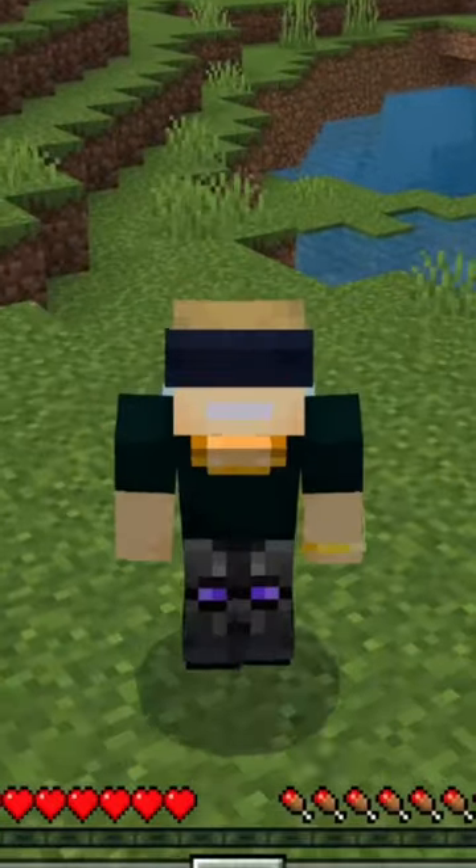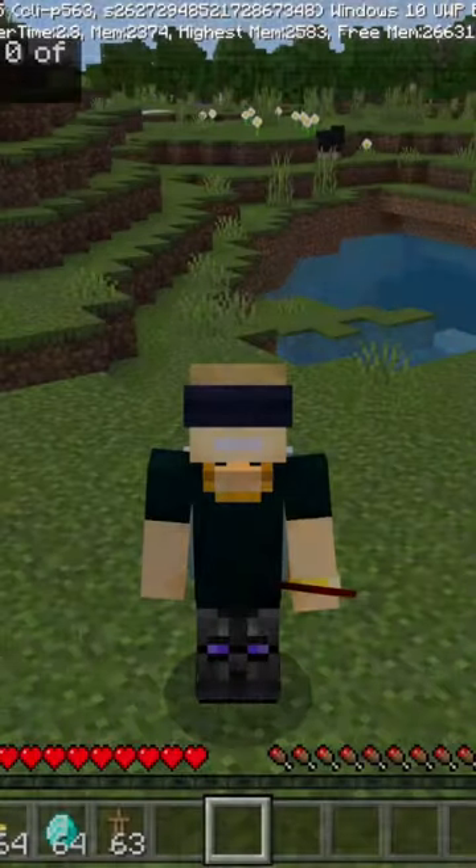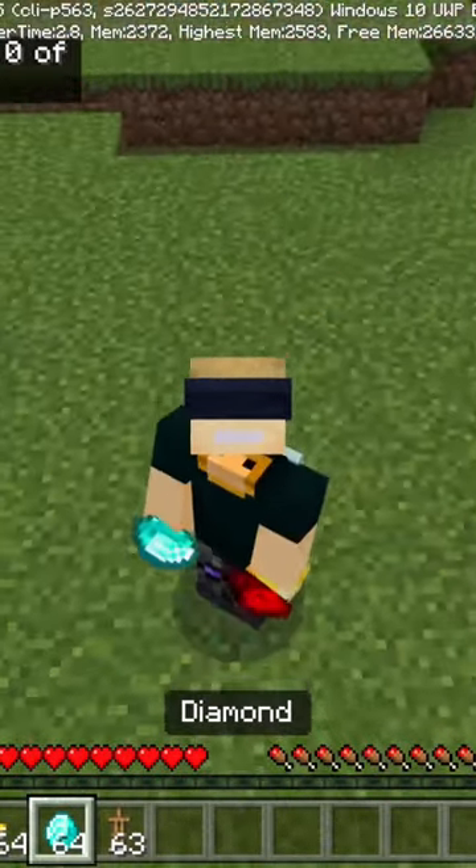However, that might be changing soon. With the help of this simple command right here, we can put almost anything in the game in our offhand, and it'll actually stay.